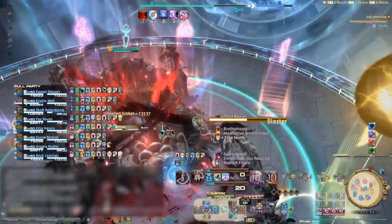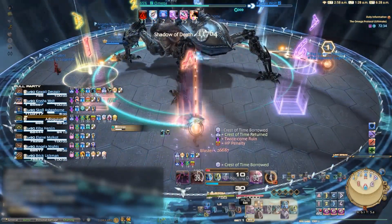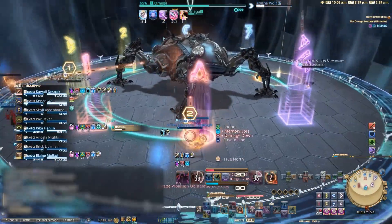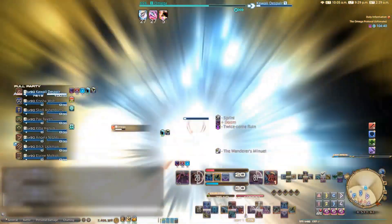The tethered players need to bait their AoEs into two cardinals without a tower, while the towers are soaked and those four players all pick up a Twice-come-ruin. Also, if someone else takes your tower, the debuff falls off and you will get confused and die. Then the party will wipe because you need that debuff to even interact with the towers.